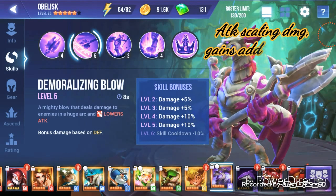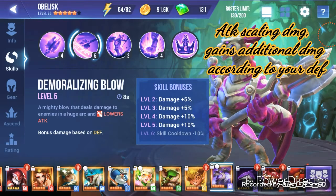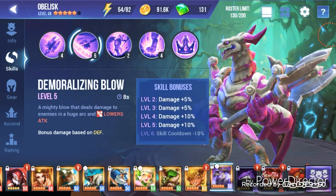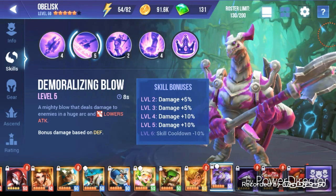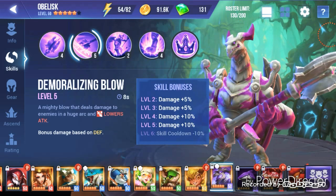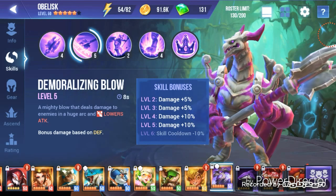His skill one is Demoralizing Blow. This is another attack that deals damage based on his attack but also has bonus damage based on his defense, which is why I recommend attack on him — not as a priority, but if you are able to get it, it will help him a lot. Demoralizing Blow is a mighty blow that deals damage to enemies in a huge arc and lowers attack, with bonus damage based on defense.